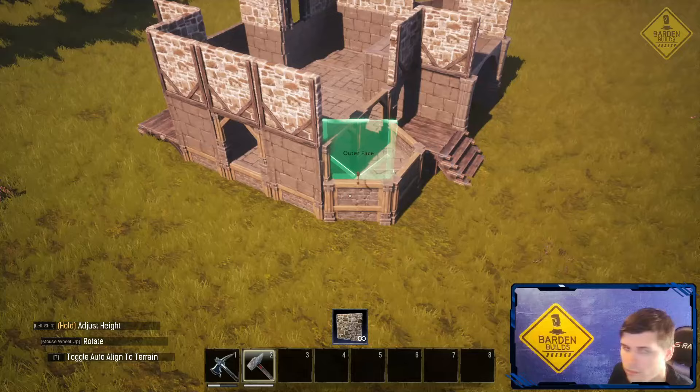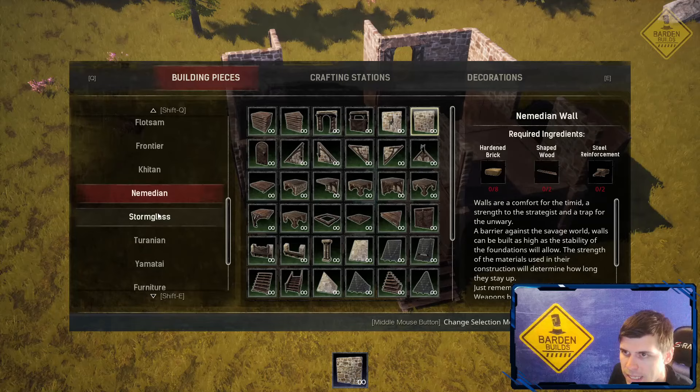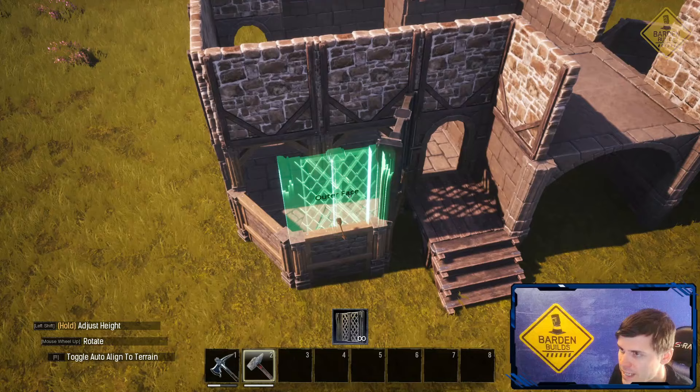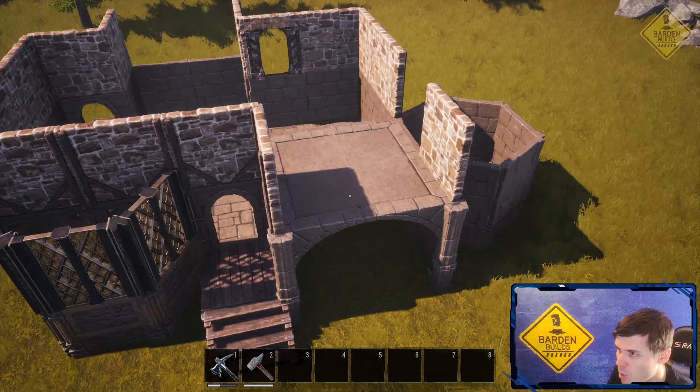More walls here and more walls there. Now we'll jump over to storm glass. We're going to use these storm glass window frames — place these right here, rotating them also to where the outer face is facing inwards. Just go around like that, and where we have some of these gaps we're going to be placing some of these windows using some more advanced building techniques.